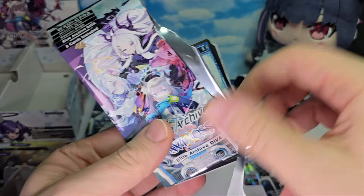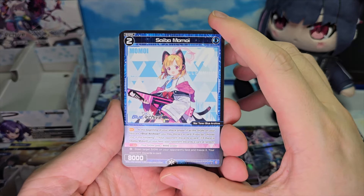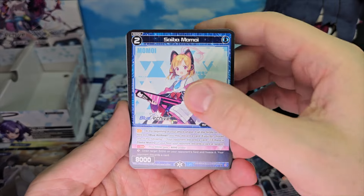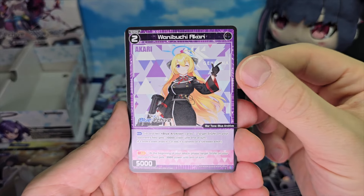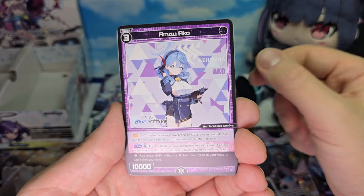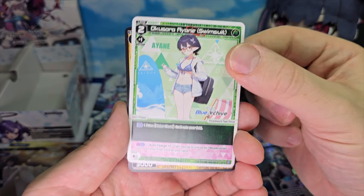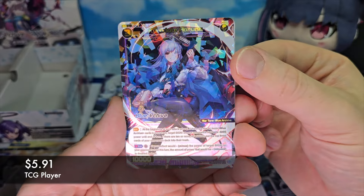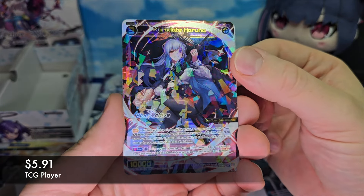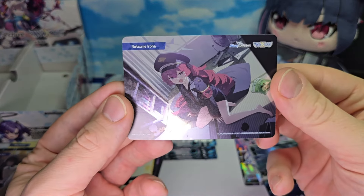We are definitely getting all of our SRs and the LR right in the first few packs. Saiba Momoi, Waraku Chise, Awanibuchi Akari, Amao Akko, Okusora Ayane, Shimoe Koharu. And another SR: Kurodate Haruna. And then a bond of Natsume Iroha.